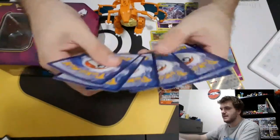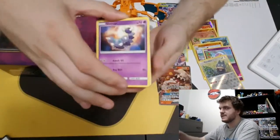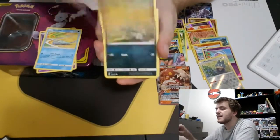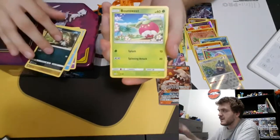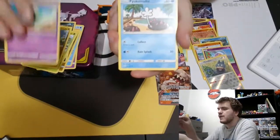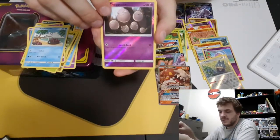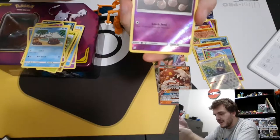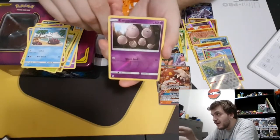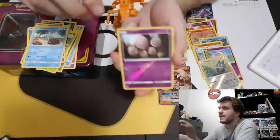Two GXs out of eight packs — one out of four — that's okay. No Cherish Ball, no Reset Stamp, no really valuable cards, and even the GXs aren't super fantastic. But I really like Heatran — I liked him before, and I was confused why people weren't playing him as a support Pokémon in any fire deck. That changed when I believe every single top four Worlds deck in Masters — all the fire decks — had a one-of Heatran. As a one-of secondary attacker, he's fantastic and actually useful.